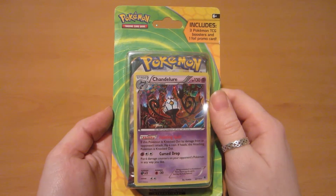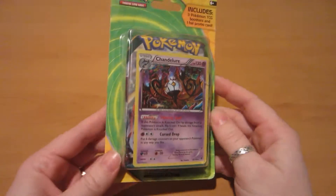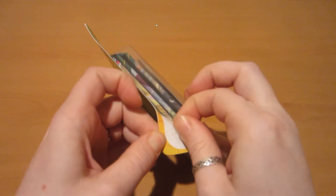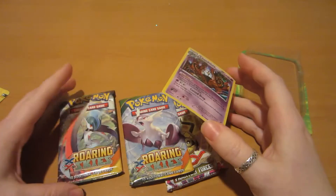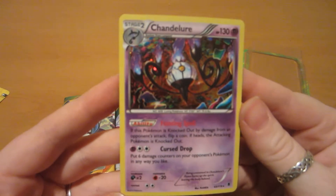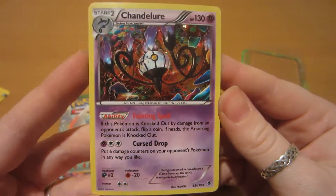Today we are opening up a pack from Target. It's a three pack of boosters and one holo for around $10. I'm excited because I found one with two Roaring Skies in it, which is neat. They should be the older ones. This Chandelure is really cool — I like the holo on it, so that's why I picked it up.